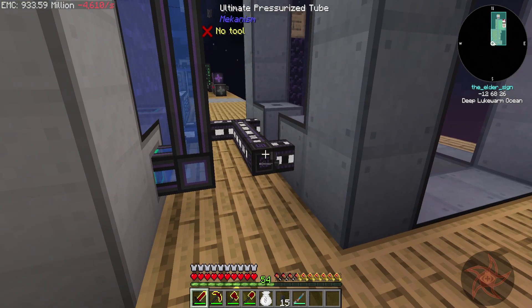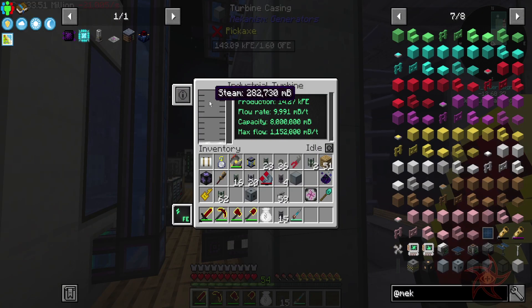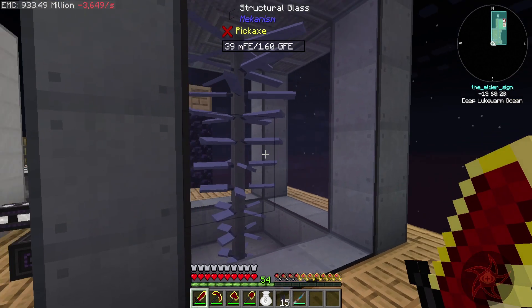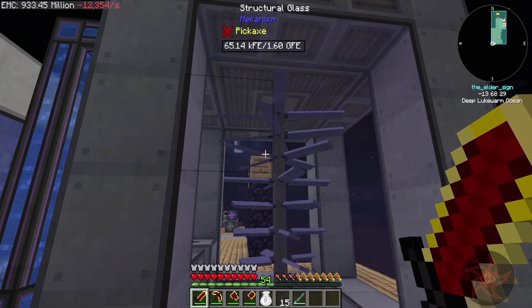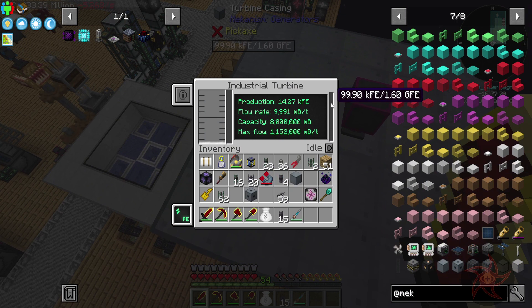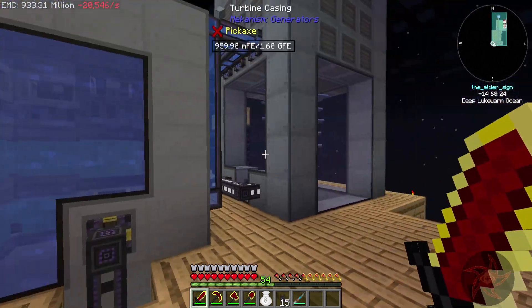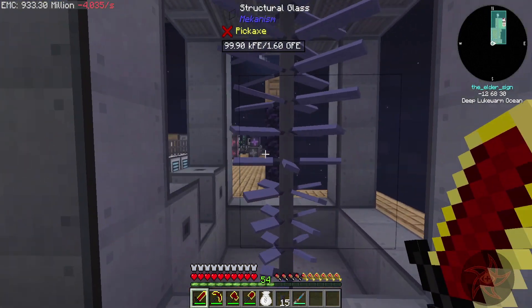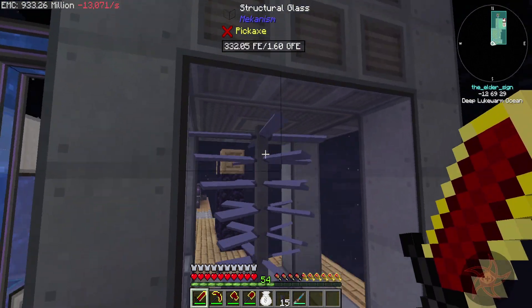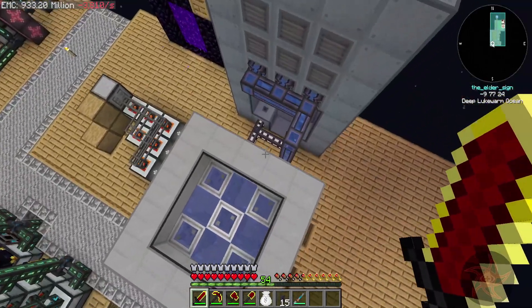One of the main limiters is how fast you can transport steam. Our turbine is actually spinning faster now, which is cool. One thing to worry about is if this thing fills up on power, it will shut off the turbine. So it does not avoid excess power, which I think is just not great.